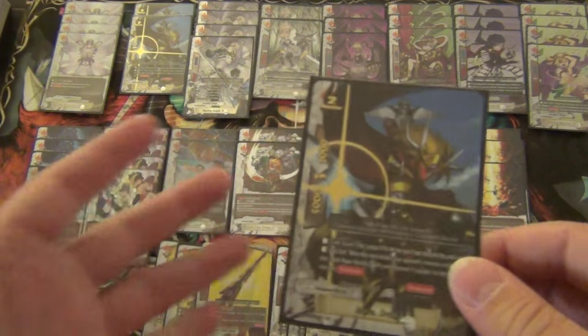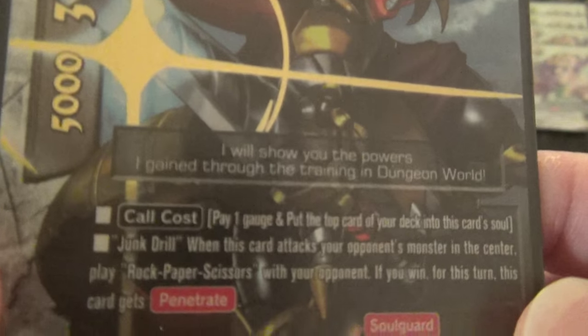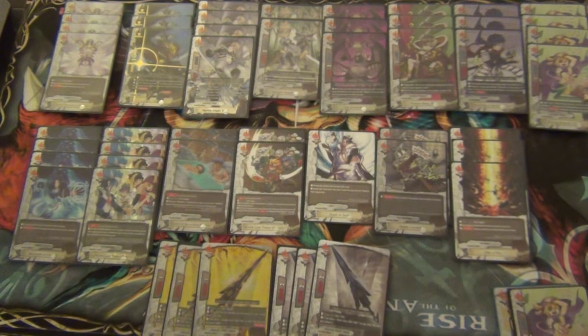The last monster of the deck is Brave Drum. He's a 5-3-2 size two. Call cost: pay one gauge, put the top card of your deck into soul when this card is called. Junk Drill: when this card attacks your opponent's monster in the center, play rock paper scissors — if you win, he gets Penetrate for the turn. I play him at three copies because I was tired of opening with one or two crit dudes. Three crits is nice, Soul Guard is especially nice against rush mirror matches. Kind of like Danger World uses Iblis — just throw your one gauge Soul Guard option in the center while drawing into something useful. I don't play Nabooru because he's a one crit opener. If I did want to play Nabooru, I'd probably ramp up Hot Springs, but for right now Drum is the way to go.